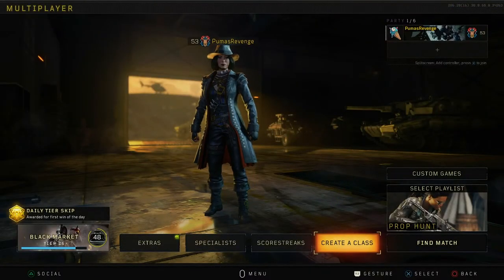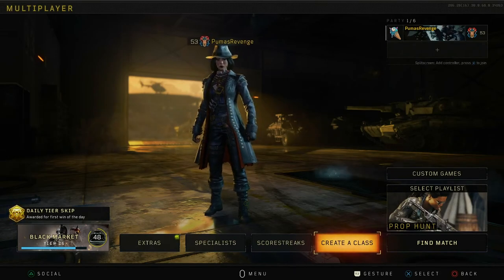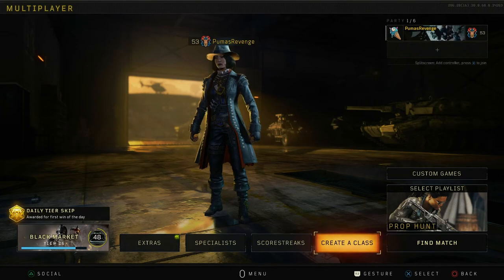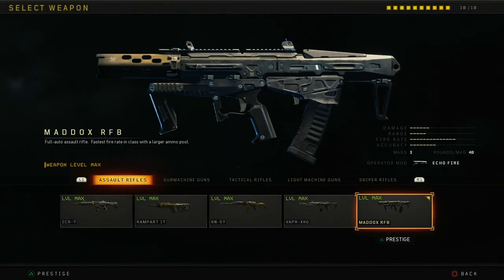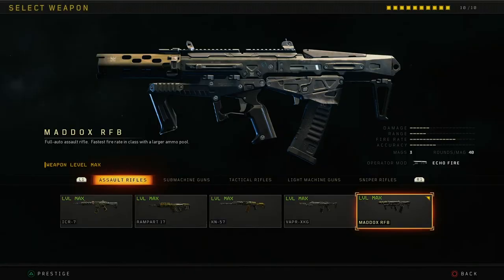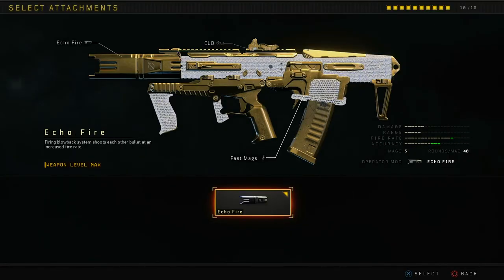What's going on everybody, how's everyone doing today? Welcome back to the channel. Today I'm back with another Black Ops 4 video, and we're gonna be checking out the Operator mod for the Maddox. Now if you don't know what the Operator mod is — trust me, I didn't either — but it is Echo Fire. Basically, it shoots every other bullet at an increased fire rate. Do I think that's gonna be extremely helpful? I have no idea, but we're gonna find out.